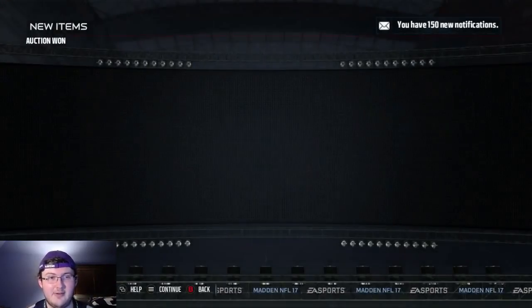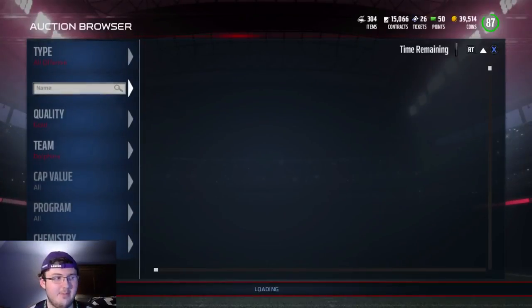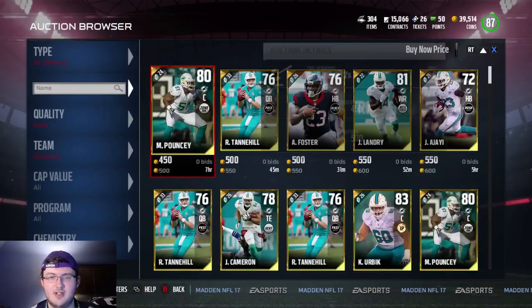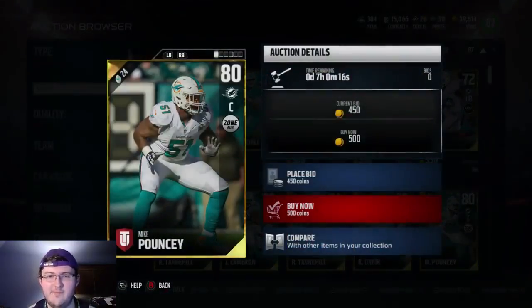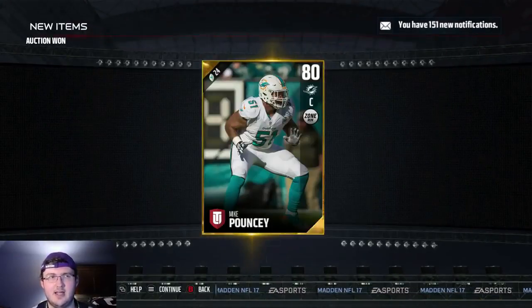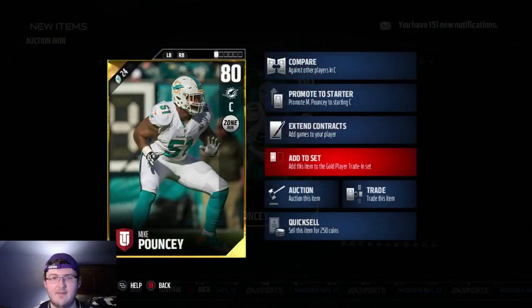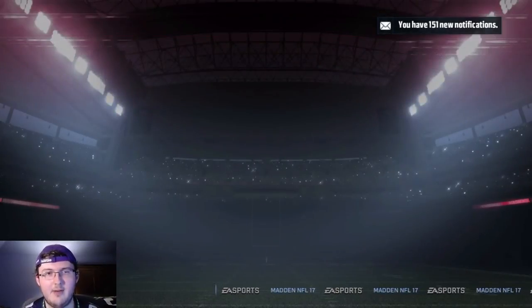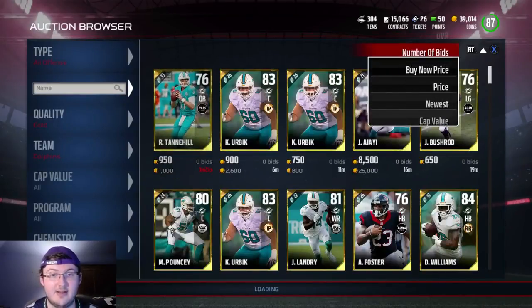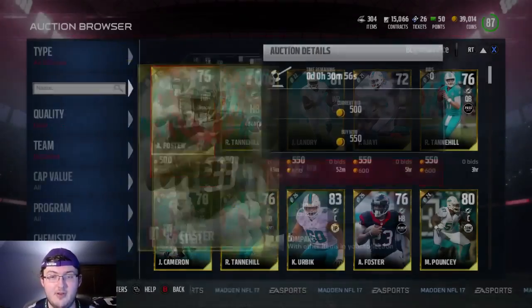I guess EA boosted the pack odds for this set, and maybe no one realized it. Right now this set is unreal with how easy it is to make coins off of. I wish they would have told everybody — hey guys, this set has boosted pack odds now. Because obviously it does. That's how much I spent — 2,600 coins. And that's what I did technically lose coins on. But all the sets I did pull where I actually made my coins back — it's alright.